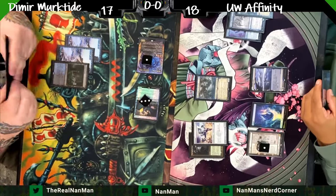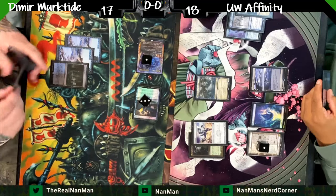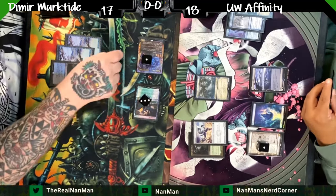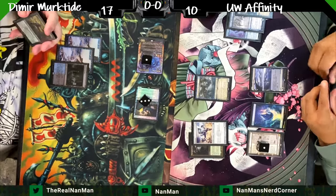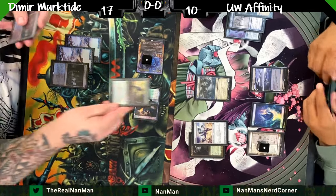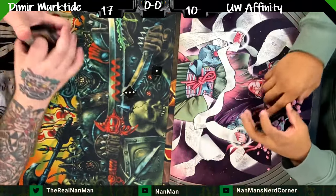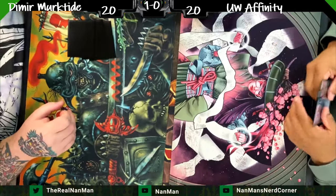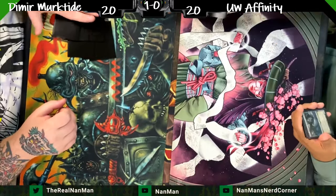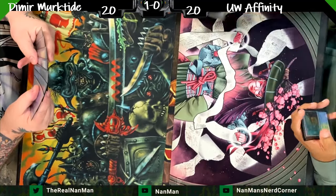Here's the push for damage — eight total damage with no blocks. We're probably not blocking; we need all the artifacts we can and we need Emery. A Fatal Push is going to kill off Emery, cleaning things up for the Murktide player to get that first game lead in this series.